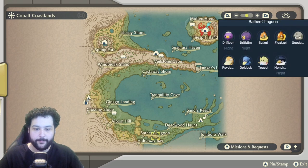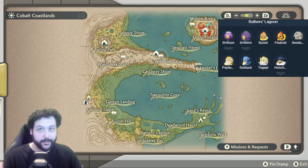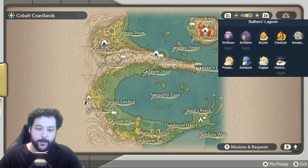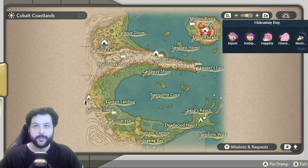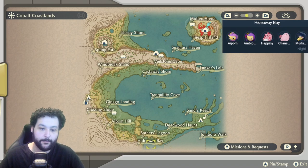Over in Bathers' Lagoon, we get Honchkrow at night flying above. We can even get a rare spawn for Togepi, and the usual spawns of Beautifly, Floatzel, Geodude, and Golduck. Going down to the Bay, we can get the Happiny and Chansey line, Aipom, and the Alpha Ambipom, plus Murkrow.